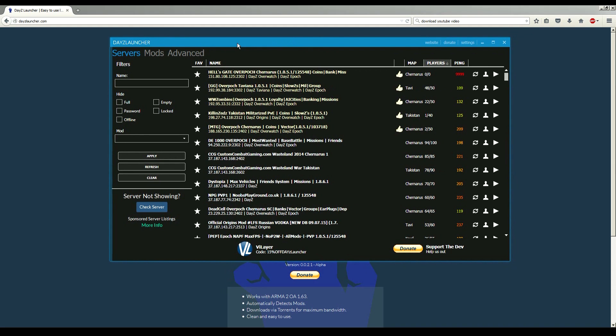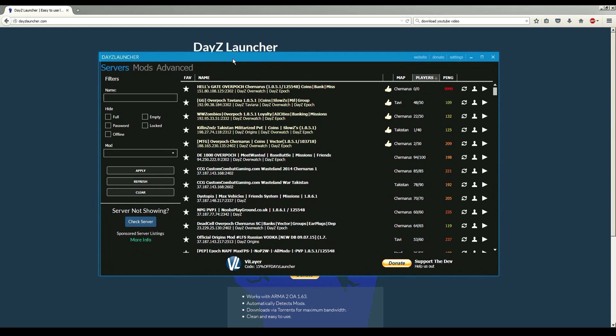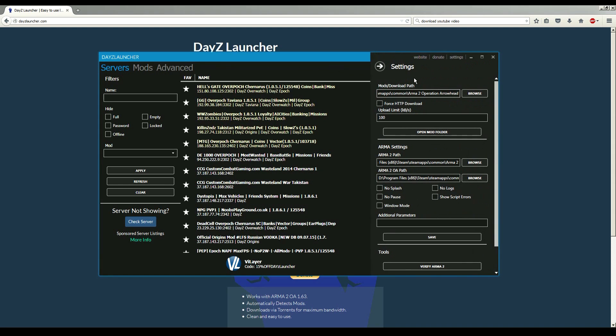So we've finished our Daisy Launcher installation. We started Arma 2, went to the main screen, then did the same with Arma 2 Operation Arrowhead — started it, went to the main screen, and exited out of both. Then we installed our Daisy Launcher. Here we are on the new launcher system. This is default — I haven't touched anything. This is absolutely 100% freshly installed.